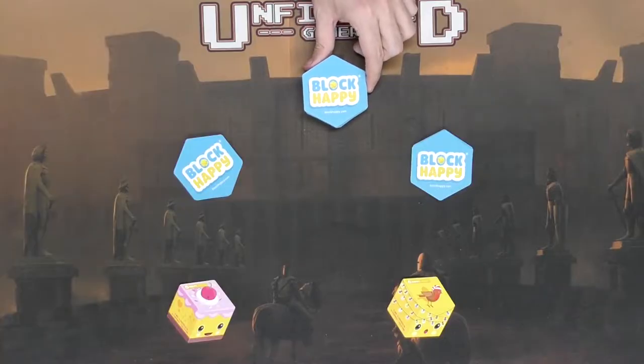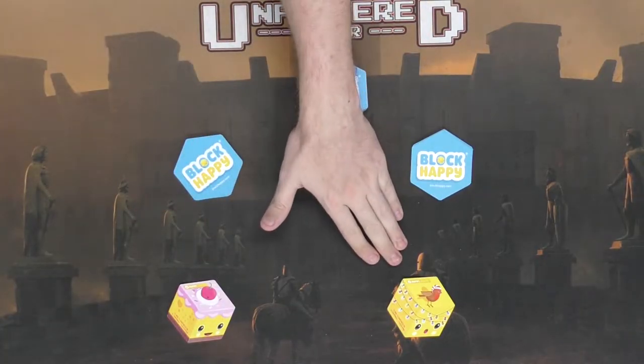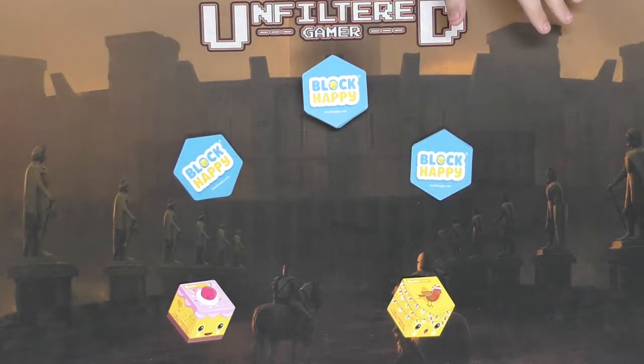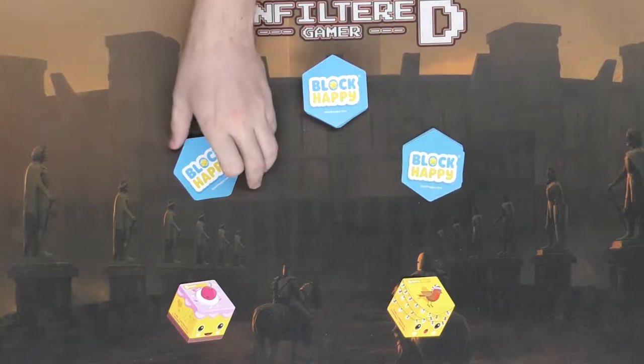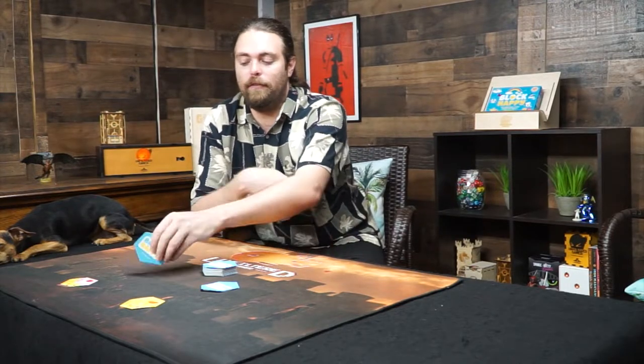Here we have Block Happy and everything that comes in the game, which is pretty simple — just a stack of playing cards. These are hexagonal shapes, and there are different types of emotional cards in the game. You're going to start by taking one happiness card out for each player and separating them from the deck. After that, deal seven cards to each player, shuffle the happiness cards back in, shuffle the deck, and begin the game.